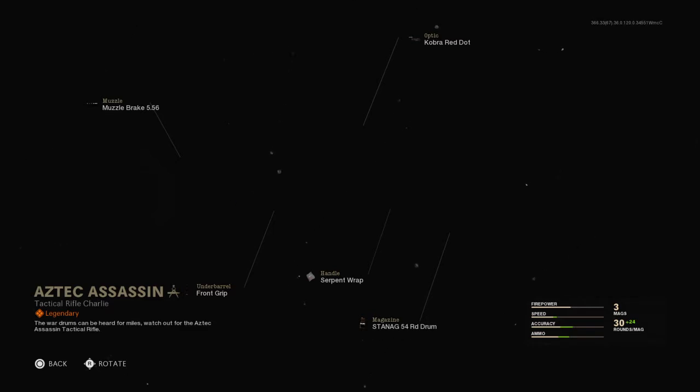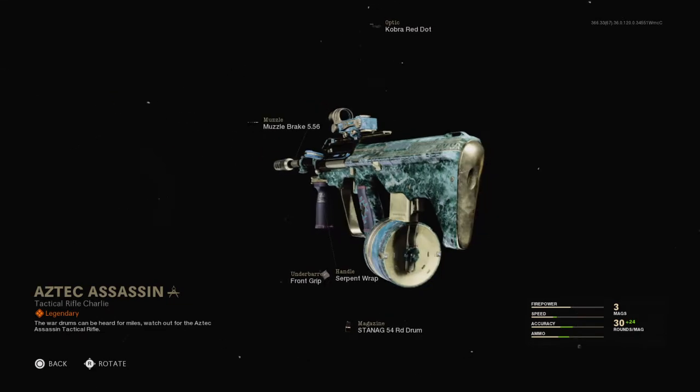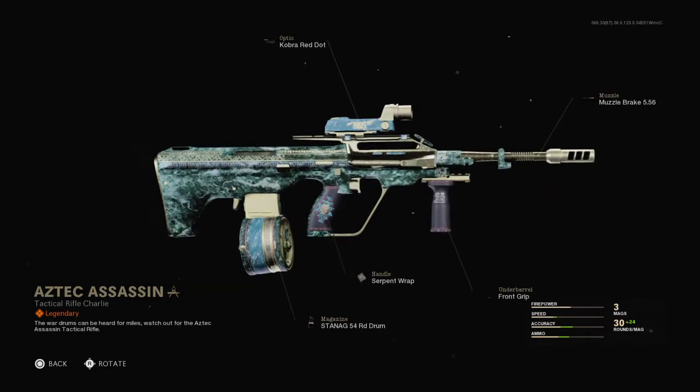The AUG is right now one of the Warzone conversation metas because of how good and accurate this weapon is. We've been picking it up in ground loot, and now this is the stack that we have the opportunity to grab.